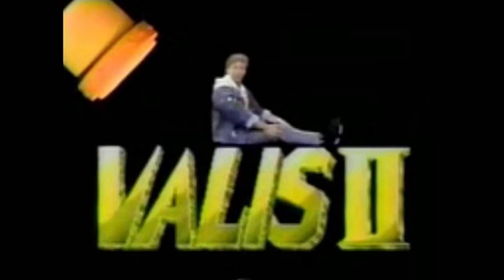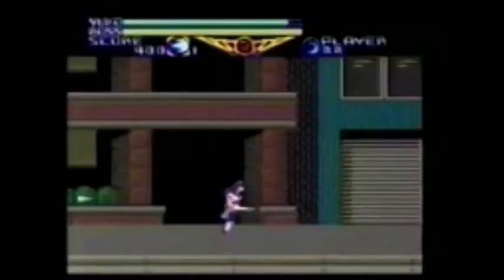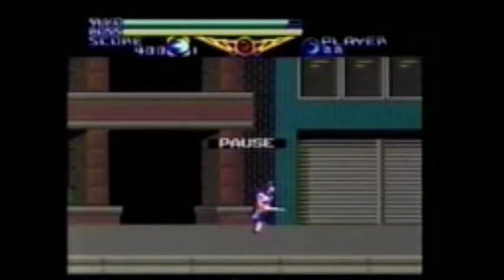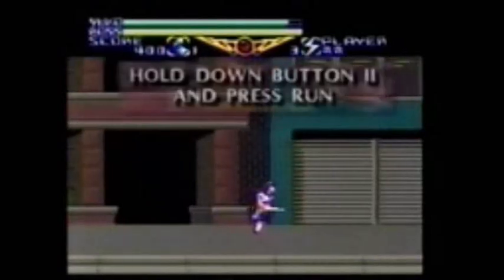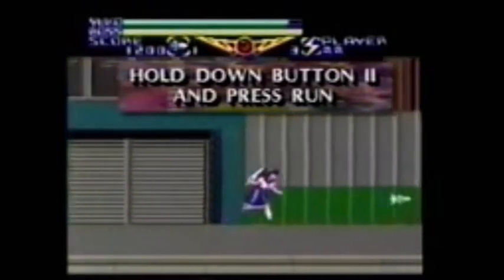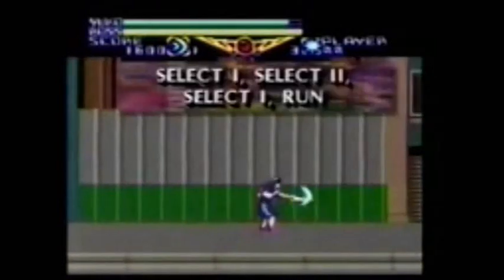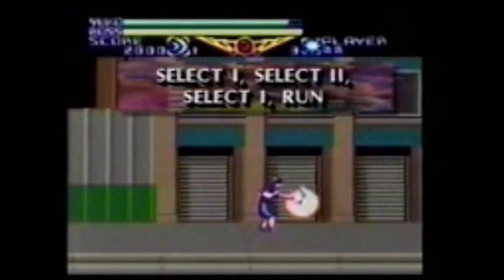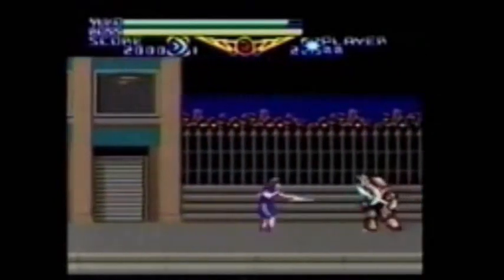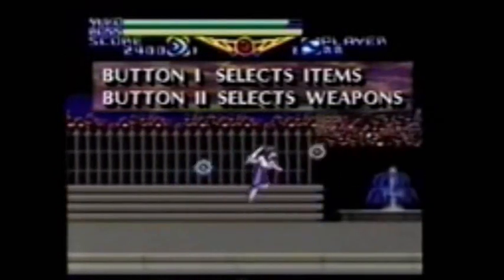Here's a major weapons tactic in Valis 2 for your TurboGrafx-16 CD-ROM system. How about any weapon you want, any time you want it? We're giving it to you. Watch. You're heavy into level one of Valis 2 and up against some screaming meanies. Now, if only you had the missiles or weapons or maybe some cool shields. Well, now you can have them. Here's what you have to do. First, hold down button two and press run — this will pause the game. Next, press select one, then two, then one, and now hit run. You can now choose any weapon or item in the game by using button one to select items and button two to select the perfect weapon to beat the bad guys.